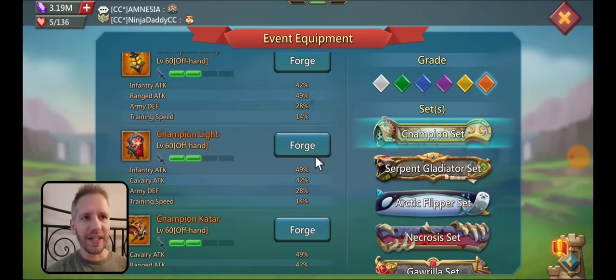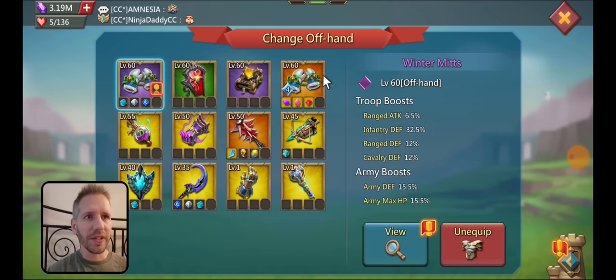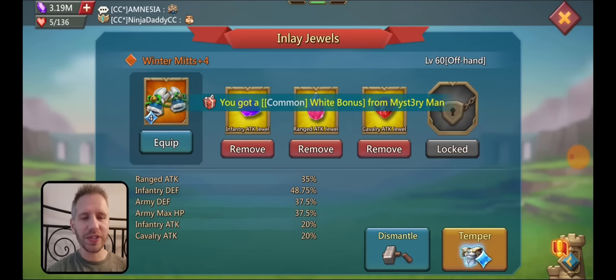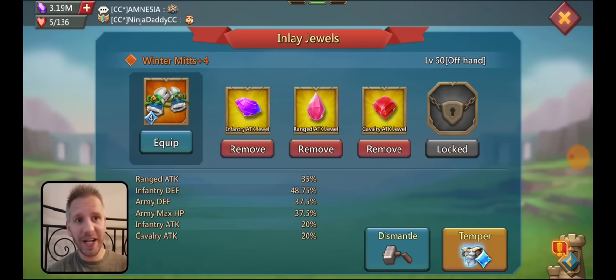I could move some chip attack jewels out and then put a champion light in there and throw some champion jewels in instead. This piece only has about 15% range attack — 35 minus 20 equals 15%. So by adding in the champion offhand, I'm technically gaining more attack than the 60% I'd be removing to put champion jewels in, since it has more than 60% more attack than what I'm currently running.